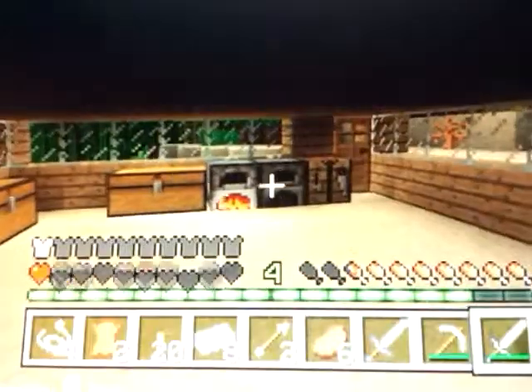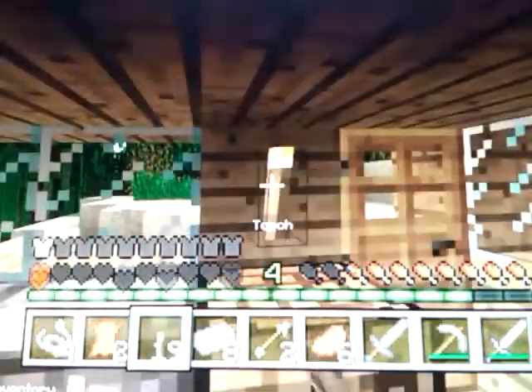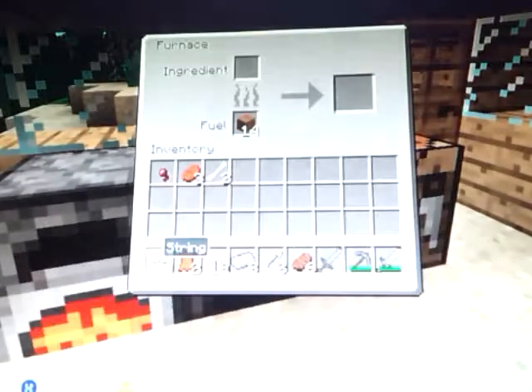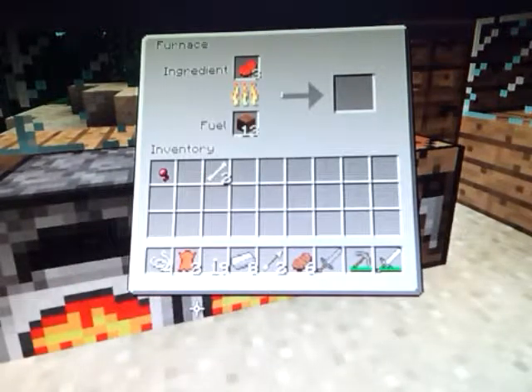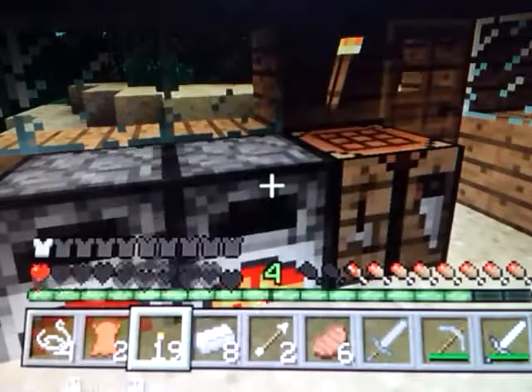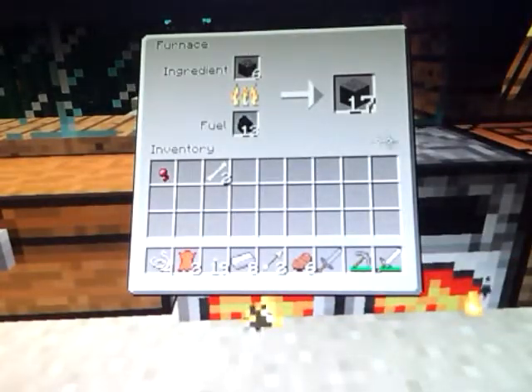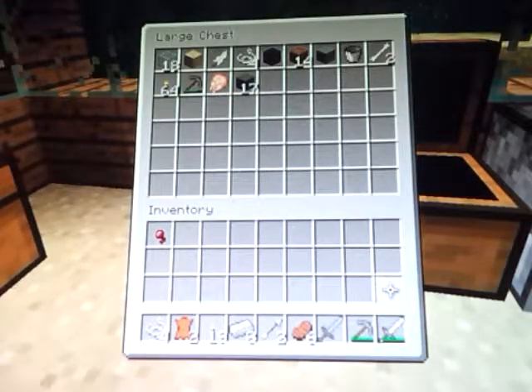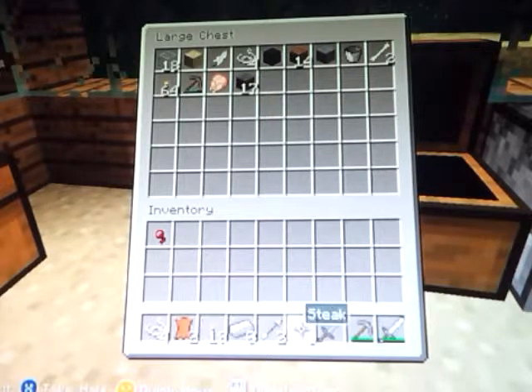I need to go start working on that mine pretty soon. Plus I need to get some torches done here so it can at least be a little bright in here — maybe like a torch here. Perfect. The bed's made. Let's get a ladder. We're going to get you cooked up. I know you can cook though.